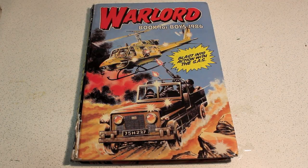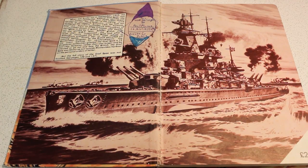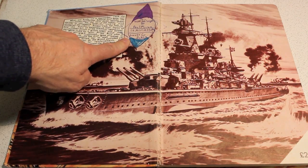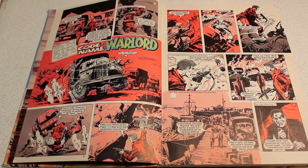Warlord Book for Boys 1986 — blast into action with the SAS. The historic feature is about the Admiral Graf Spee, which was a German pocket battleship. As you can see, somebody has tried to decorate the book.